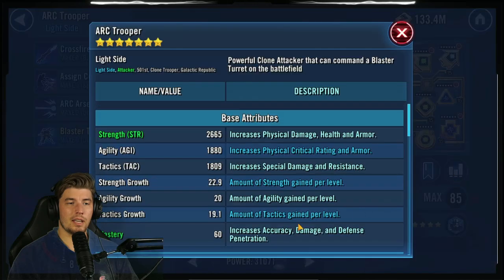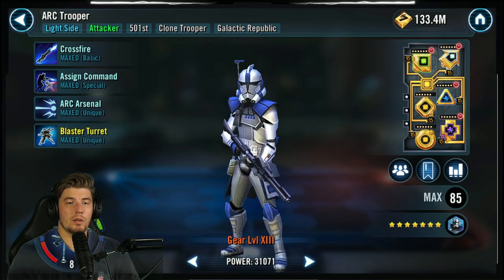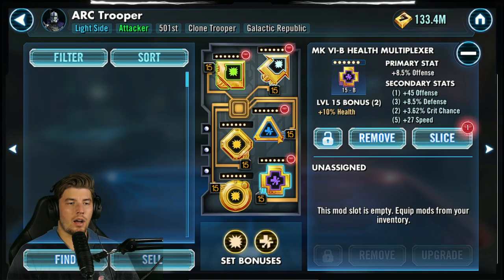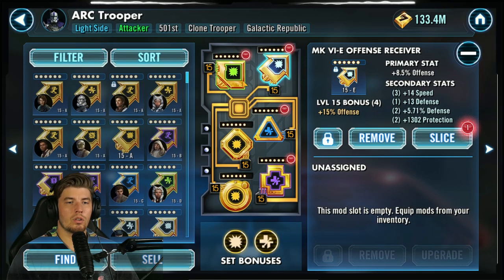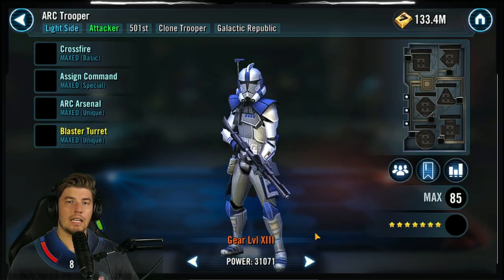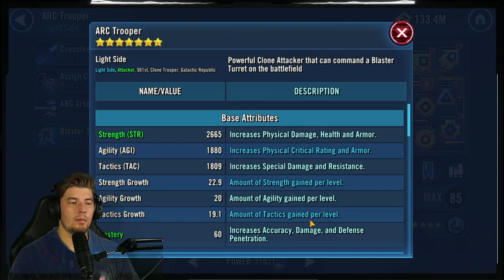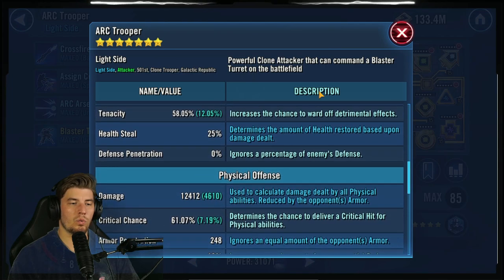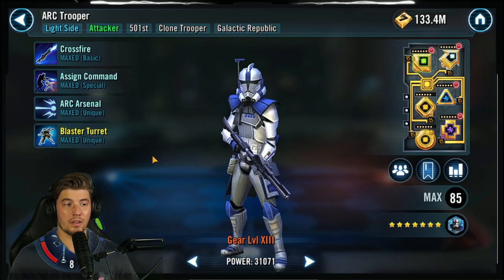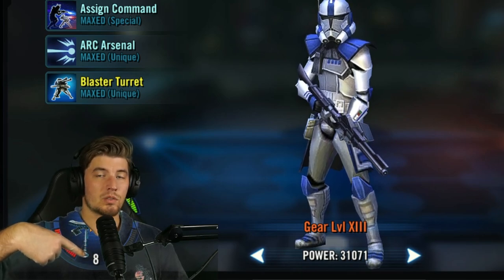ARC is your DPS — give him a whole bunch of damage and some speed if you can. I use an offense cross, triangle, and arrow. Some people go for crit damage, but I personally do not. I like having his turret hit ultra hard, so I go for all-out offense. Mine is sitting at about 12,400 offense, and it's worth noting mine is Relic 8.